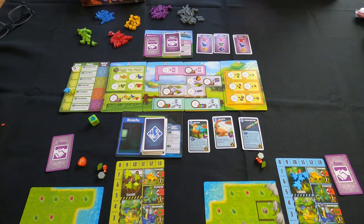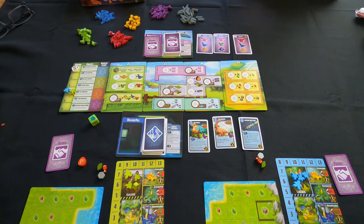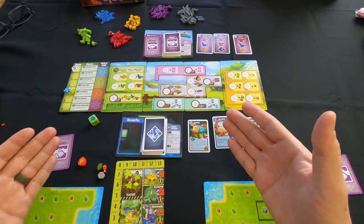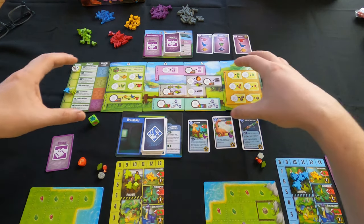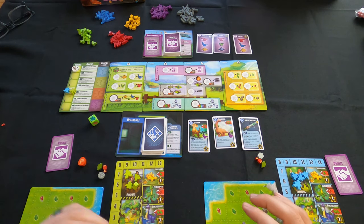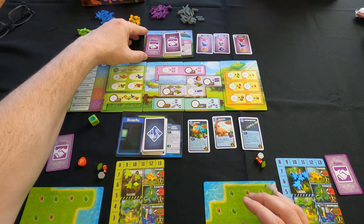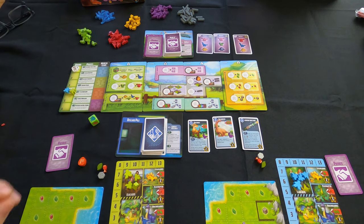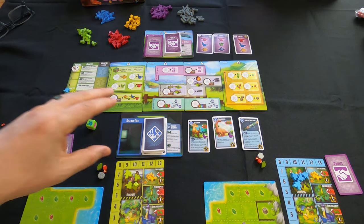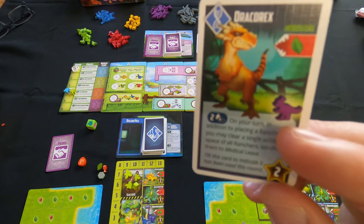As you can see, it's amazing how a ginormous playing area has been created with the components in the box. It uses center action mats plus player mats. We have a contract mat up here where you can fulfill contracts with your dinosaurs to earn additional victory points. This game is all victory-points based. There's also a research area where you can get research cards.